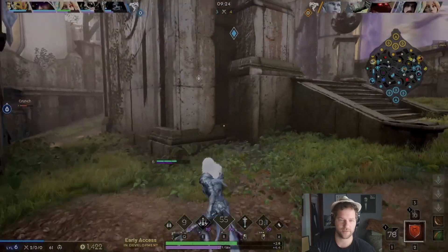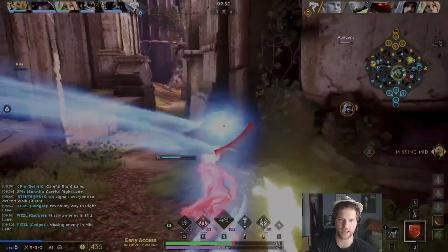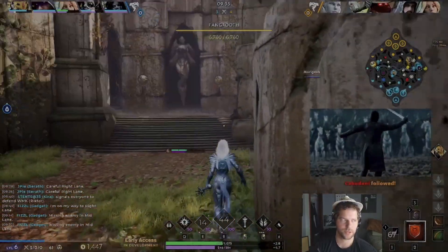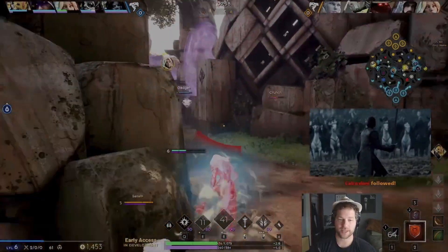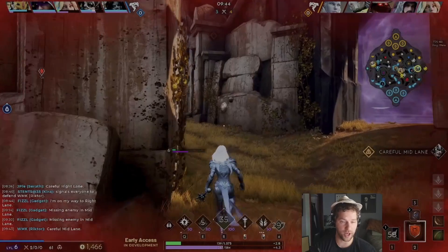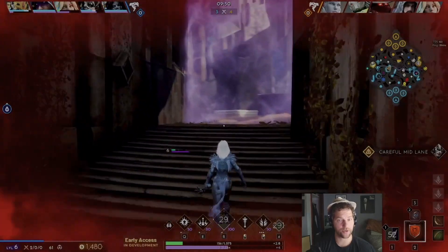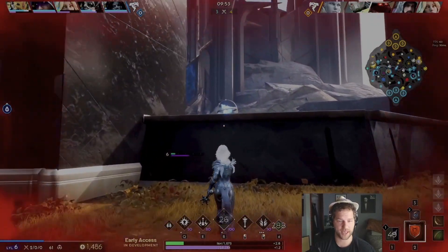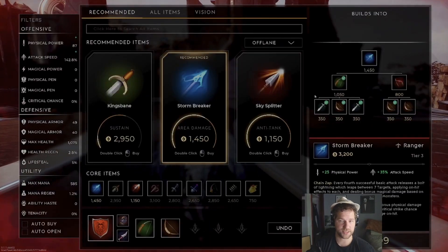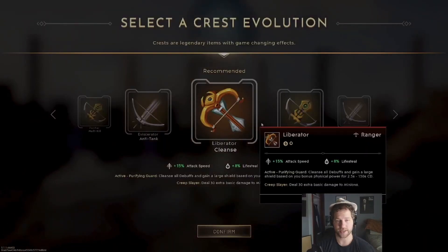We wanted to kill the blue buff from Serath but we don't want to risk dying. Gideon shows up and we're aborting — he's following us and catches us. He blinks for us and we have to blink through there, and luckily we had blink. All in all, he saw how greedy we were — we wanted to last hit the blue camp — and he blinked for us, which is smart, but it yielded nothing for him. So that's good for us.